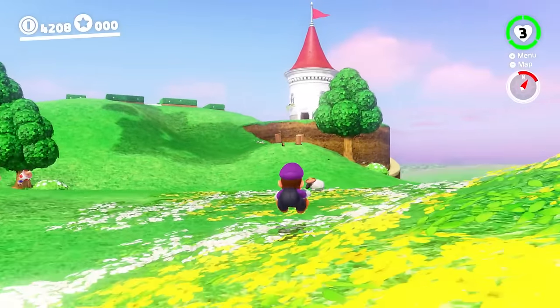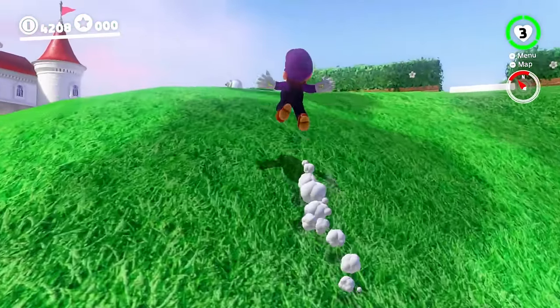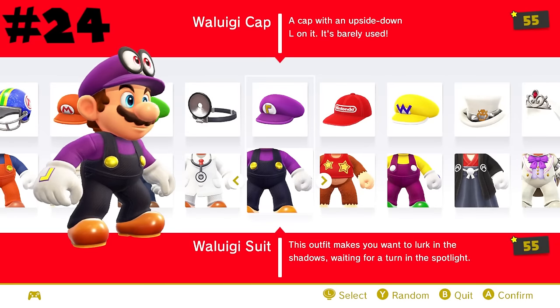Waluigi's is up next and I really like this color scheme on Mario quite a bit. This is also, to my knowledge, the first time Waluigi has even been referenced in a mainline Mario game, which is pretty crazy to think about. Hopefully he'll be able to get into maybe an Odyssey 2 alongside Wario, but as of now this is definitely a good start, putting this at 24.